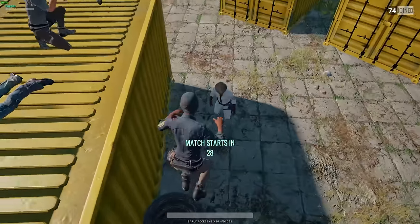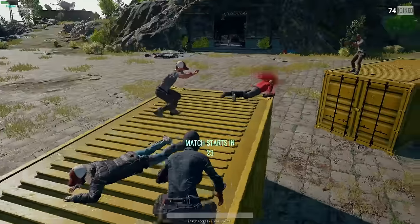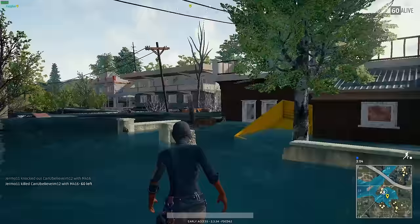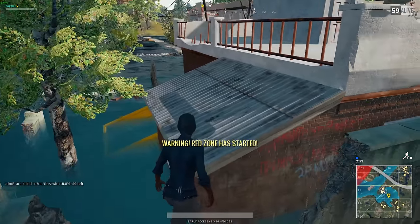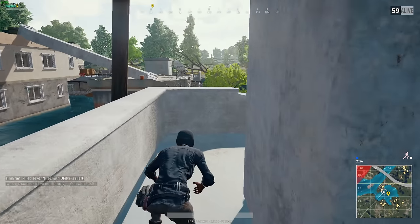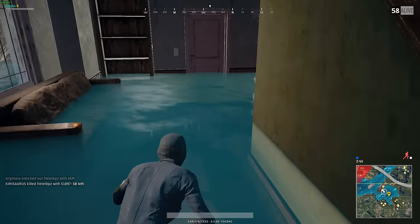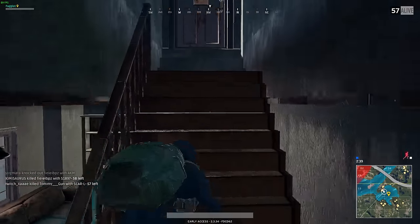You can get higher by crouch jumping — just crouch and space at the same time. You can practice this at the spawn island and it can help you move around in the open world. Some locations have cool spots: for example, where people usually land on a roof, you could jump up, use your movement, and sprint up. From there you can stay hidden — the only place you can be seen is from the building. Or you could go down into the house, loop, or just hide for the rest of the game. It's an option.